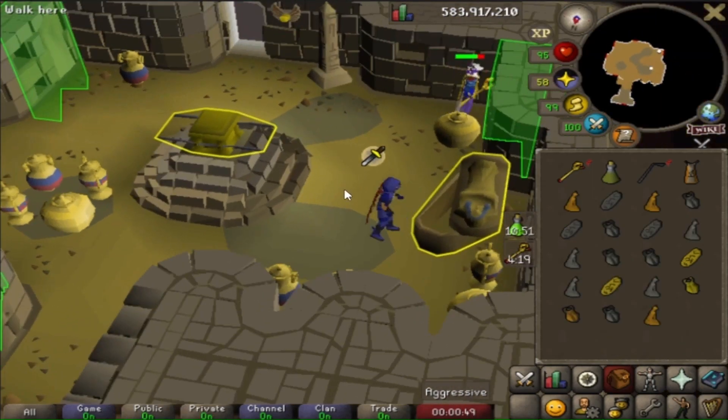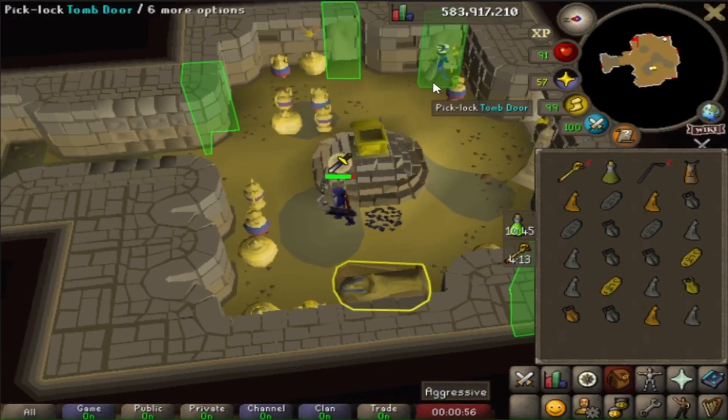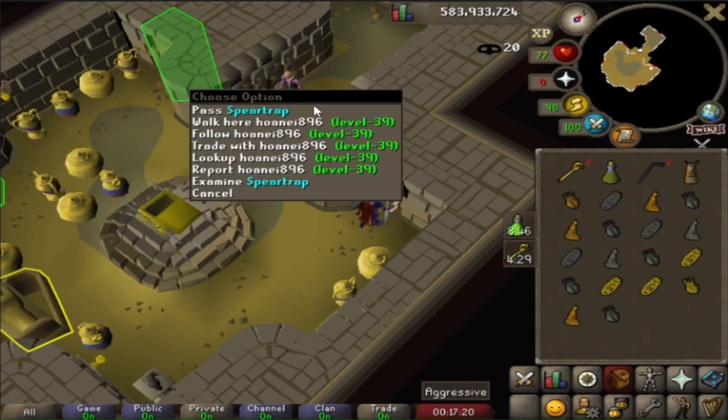I decided to switch to a crowded world. While I'm searching the chest, someone else can be searching the doors for me. Then when I'm ready to make my move, I know exactly which door to go through. While it looks like someone's about to die, I'm pretty sure that guy's a bot.